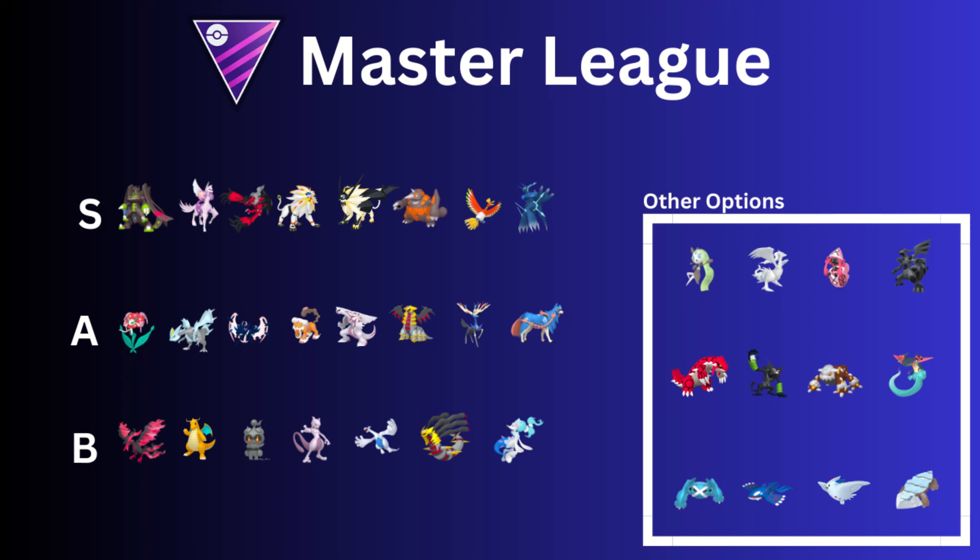Unfortunately, I have the XLs but my Enamorus is a 14 attack 298. So I'm waiting, trying to get a better one through lucky trading. I really want to use it for the Master League.